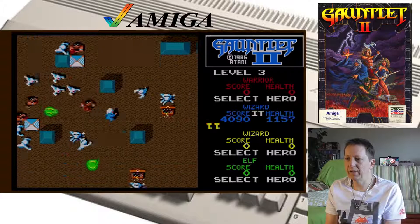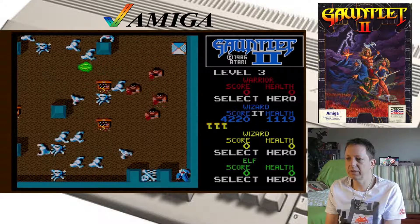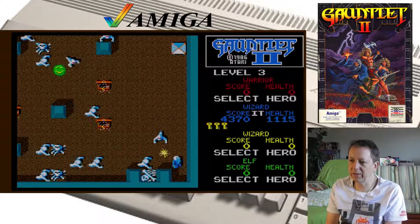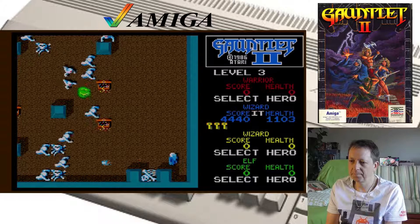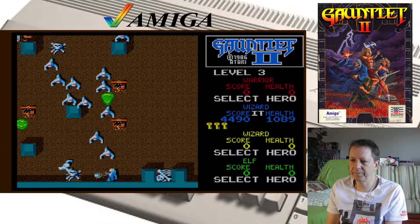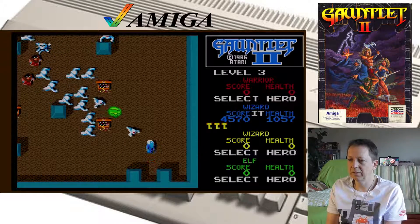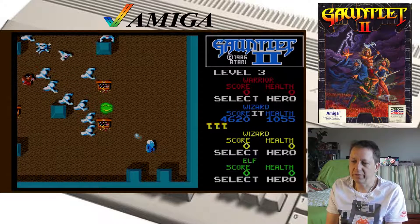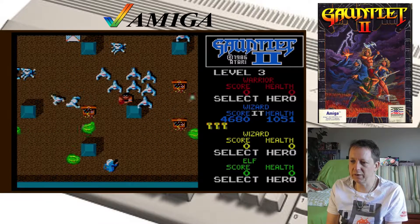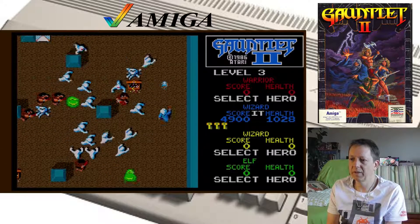Hier geht's aber ganz schön ab. Ich will hier irgendwie raus — da ist noch ein Schlüssel. Jetzt hab ich mich hier in was rein manövriert. Was aus diesem Knochen kommen — diese Geister. So ein Geister-Teleporter hier. Hauen wir das mal alles weg. Dieser Slime verfolgt einen auch kontinuierlich, und ich glaube, den kann man nicht wegschießen.